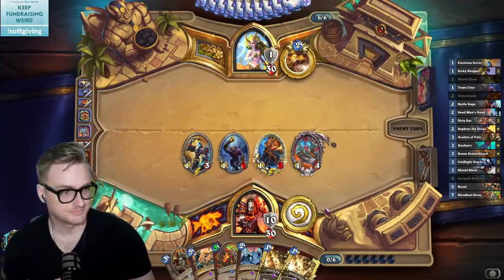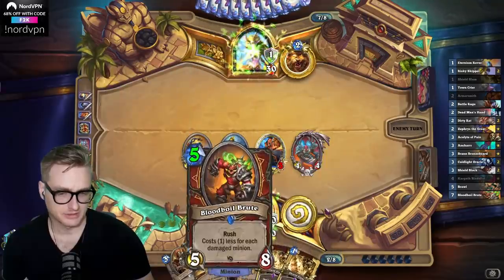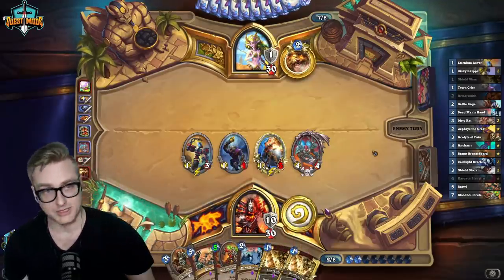This might bait out a second Swipe, but I really do want the Dirty Rats. Alley Druid? Yeah, that's what it looks like at least. I do need to keep an eye out for the possibility of it being Togwaggle, so I just need to hang on to the Double Dead Man's if I can - otherwise they get it and we're sad.